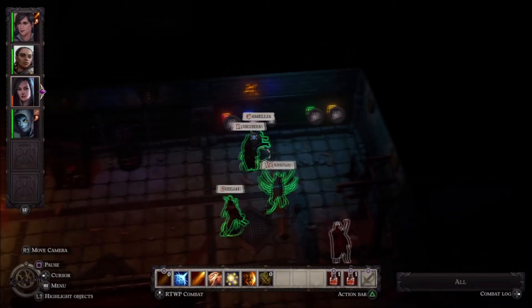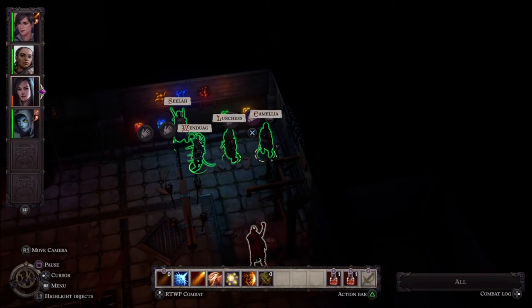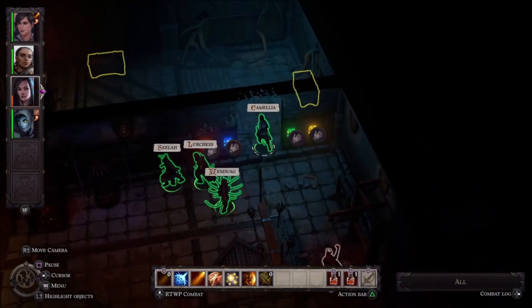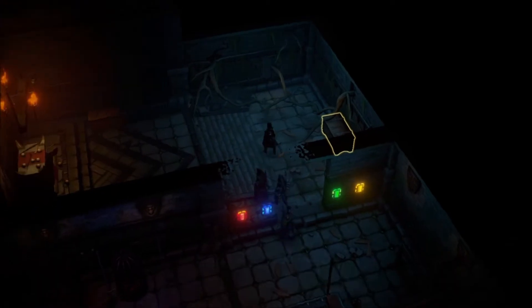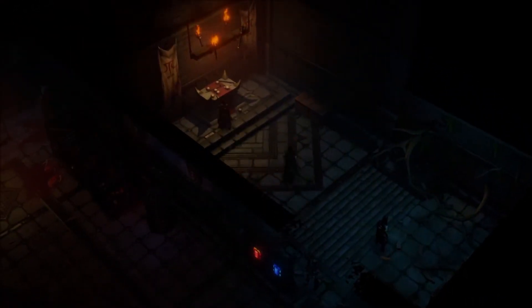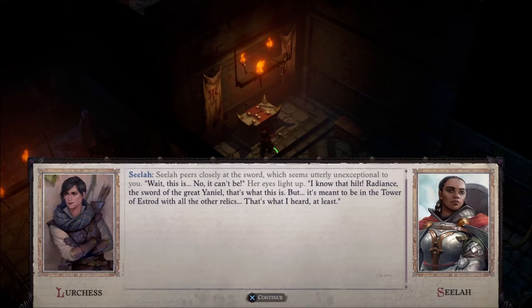Once you've settled on a hero, or given into despair and picked a pre-generated one, you'll find many of the basics are identical to Pathfinder Kingmaker, and indeed any recent CRPG using the D&D or D&D-inspired ruleset. You still explore sizable environments from an isometric viewpoint, use skill and alignment checks constantly, fiddle in a half dozen discrete menus, and, essential for console players, switch easily between turn-based combat or real-time with pause combat.